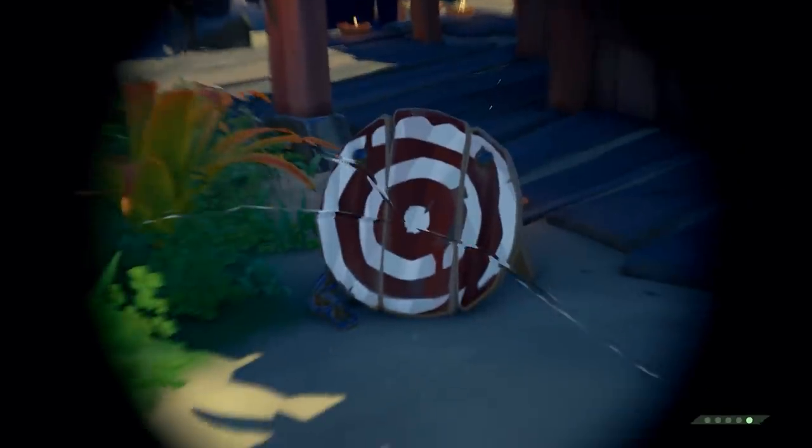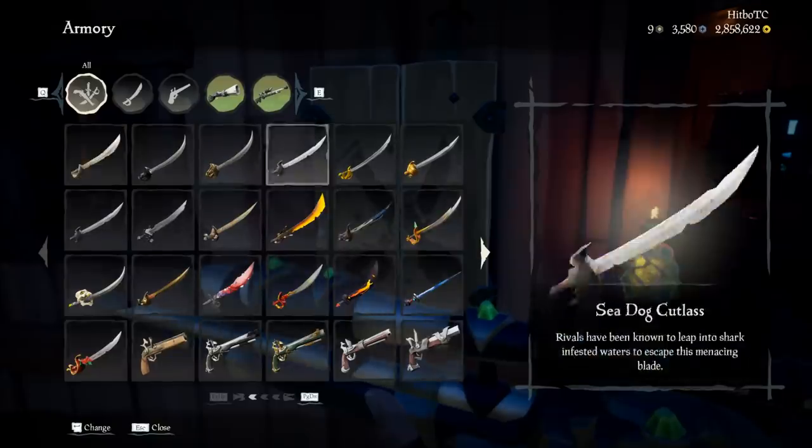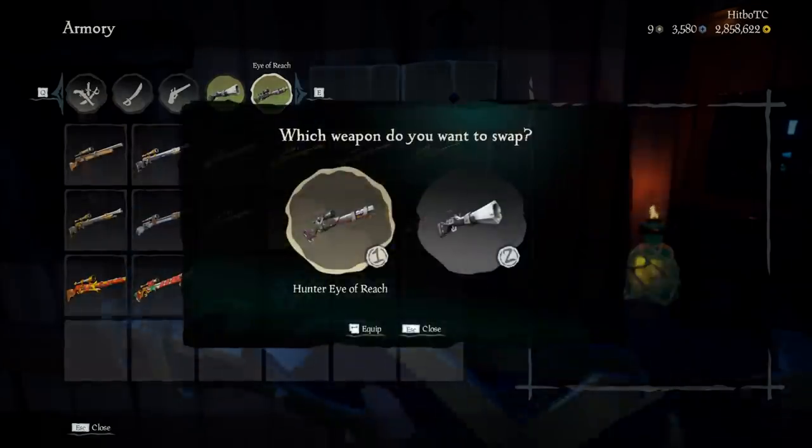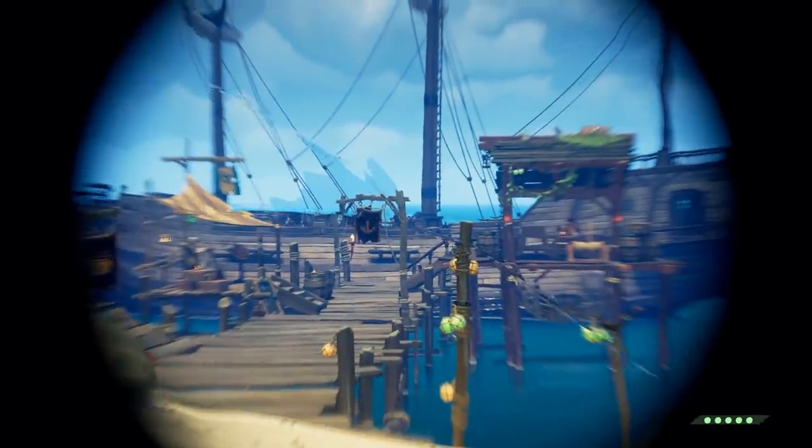You can actually refill your ammo for any weapon at an armory — all you have to do is select a different skin. So if you ever find yourself at an outpost trying to defend yourself and you run out of ammo, use this tip.